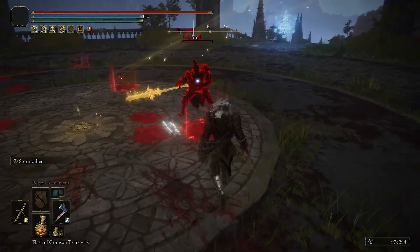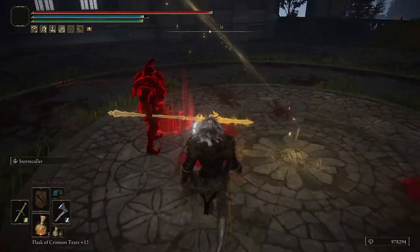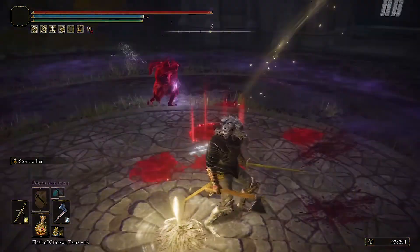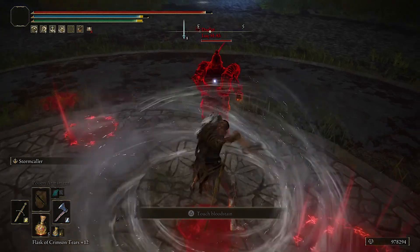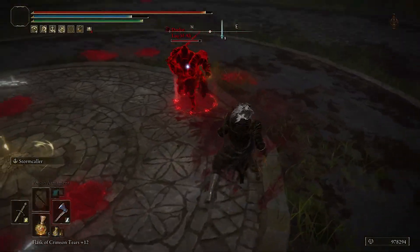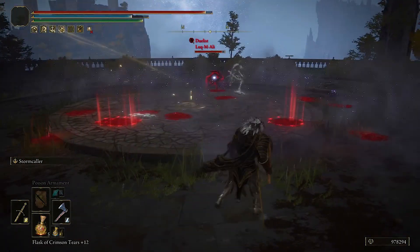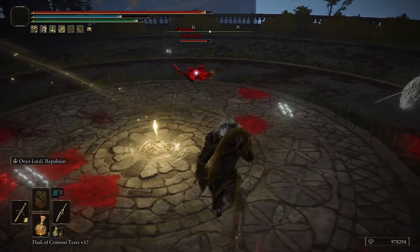Charged Force is faster now — the motion is smoother so you can transition between skills and weapons more cleanly, which is really good. Gravity has a lot more poise. The Storm Caller is faster in motion, and this weapon isn't even upgraded — at 72-75% frost buildup, it does a lot of damage and breaks poise while giving you poise too.